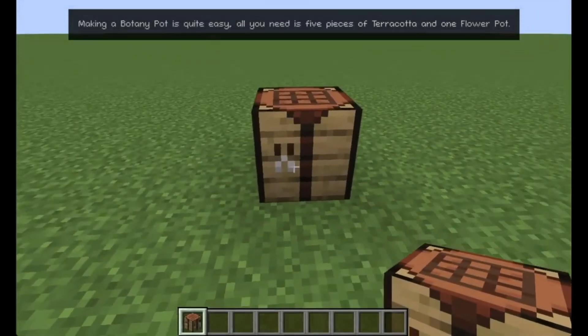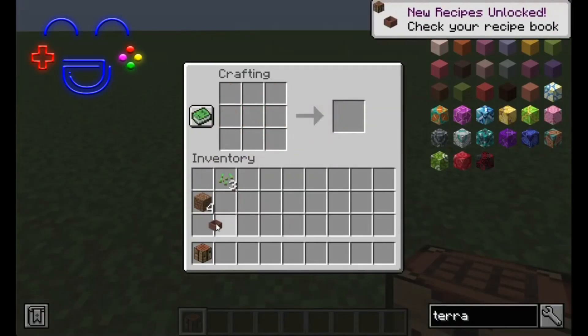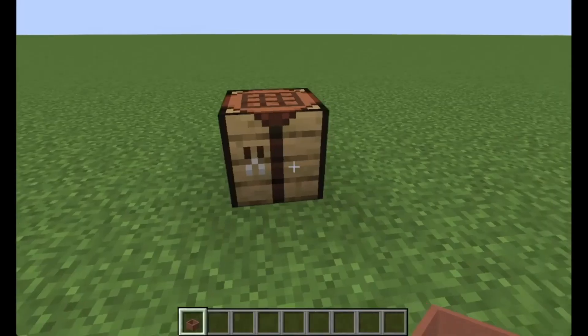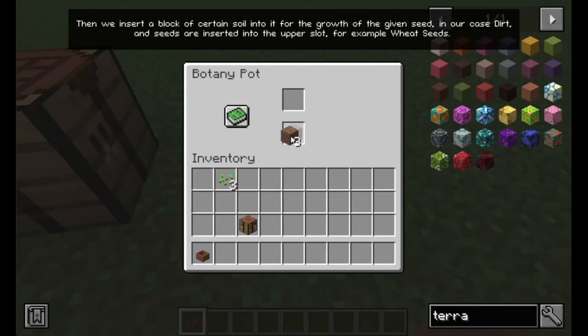Making a botany pot is quite easy — all you need is 5 pieces of terracotta and 1 flower pot. Then we insert a block of certain soil into it for the growth of the given seed, in our case dirt, and seeds are inserted into the upper slot, for example wheat seeds.